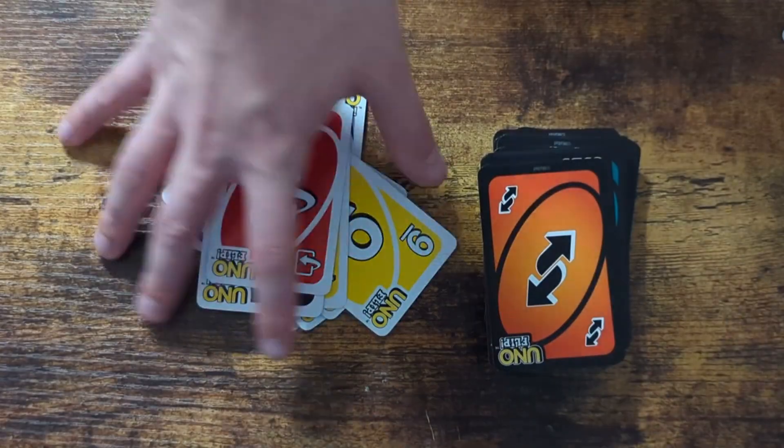There are Flip cards on the Dark Side as well, so just like Darth Vader, you can return back to the Light Side. In my humble opinion, this is just straight up better than Uno. Having all of the cards change on a dime is a great twist.